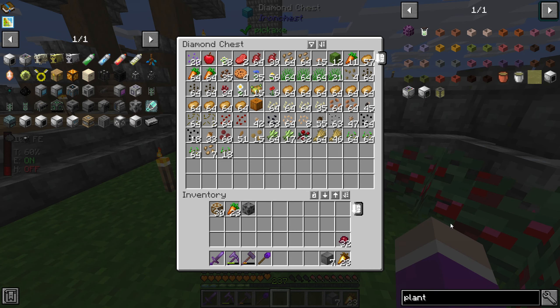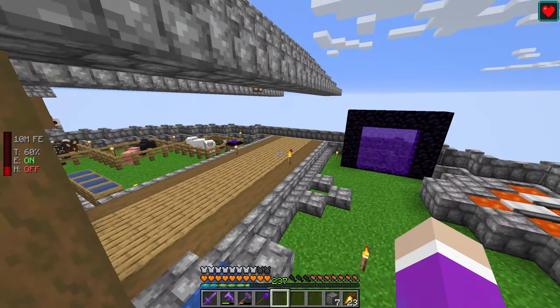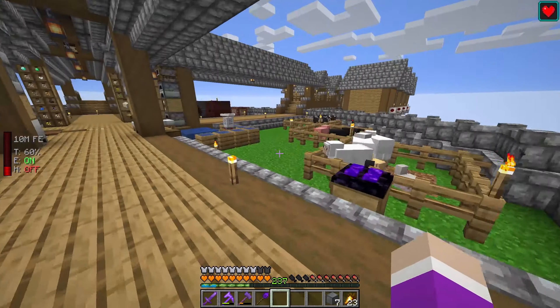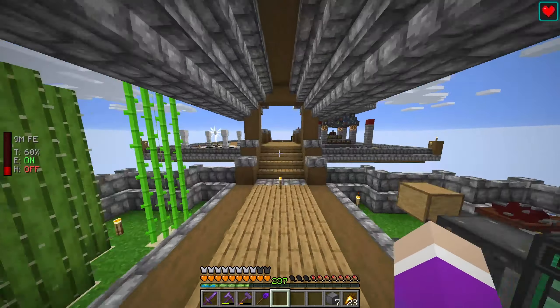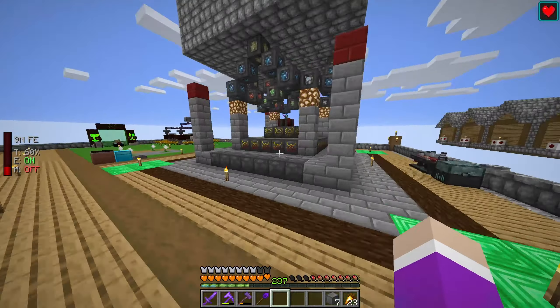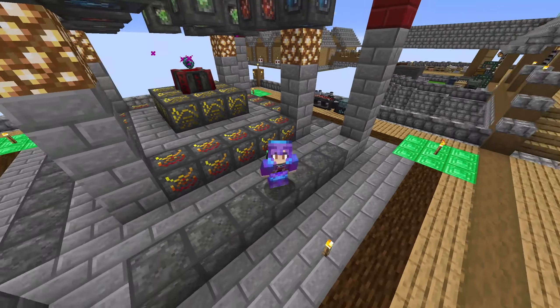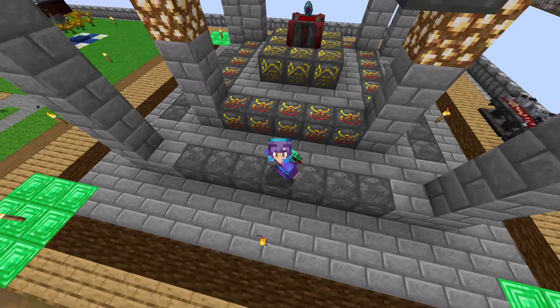We'll make a small carrot, potato, wheat, and beetroot farm, and have animals over that way as well. Maybe we'll even use a ritual to speed up the growth of mobs. Anyway, I hope you all enjoyed — if you did don't forget to hit that like button, subscribe if you're new, hope to see you all in the next episode. Goodbye!